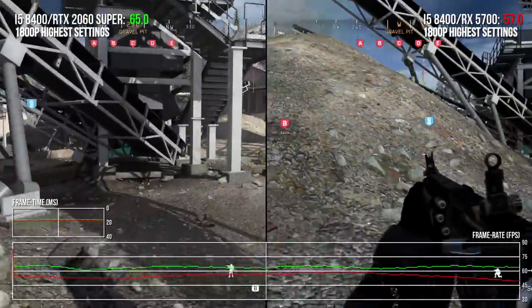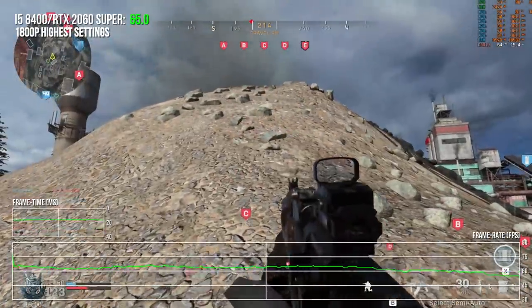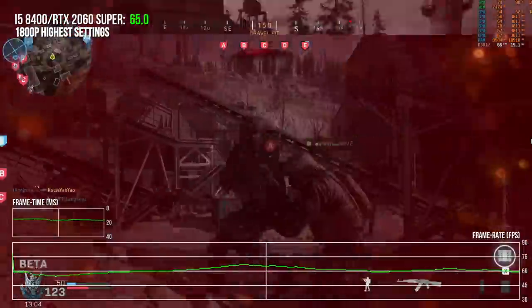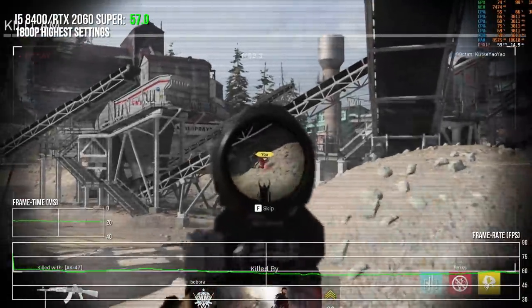I've noticed that a lot of the tessellation in the game is used only for select surfaces, in areas where like here at the top of this thing I would wish it was tessellated. It's just kind of really... I'm getting shot to death as I stare at the top of the ground.